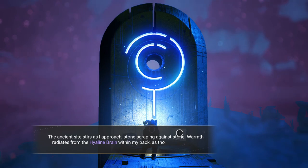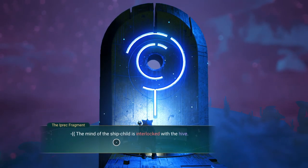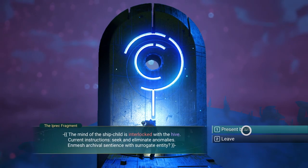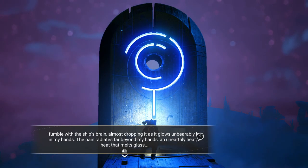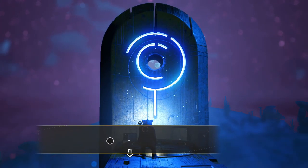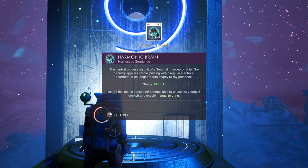The ancient site stirs as I approach - stone scraping against stone. Warmth radiates from the hyaline brain within my pack as though in response. The mind of the ship child is interlocked with the hive. Current instructions: seek and eliminate anomalies. Enmesh archival sentience with struggle entity. Present the brain. I fumble with the ship's brain, almost dropping it as it glows unbearingly hot in my hands. The pain radiates far beyond my hands - an unearthly heat, a heat that melts glass. Circuitry shifts and then grows still - the brain seems to accept my presence now.